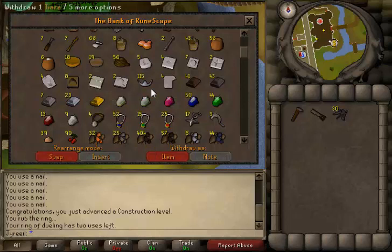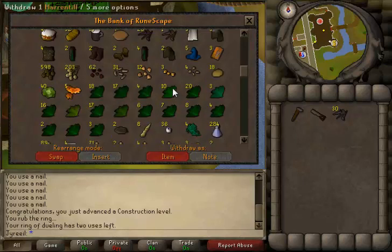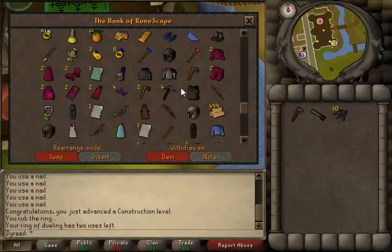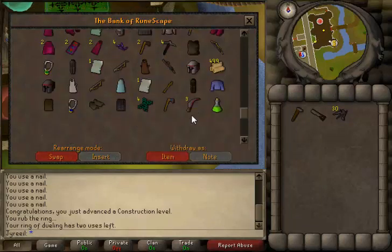So basically red topaz, jade, and opal. This time I only switch worlds every three topaz. Sometimes I sell only two topaz to the shop and then switch worlds. I got another red topaz machete from that.